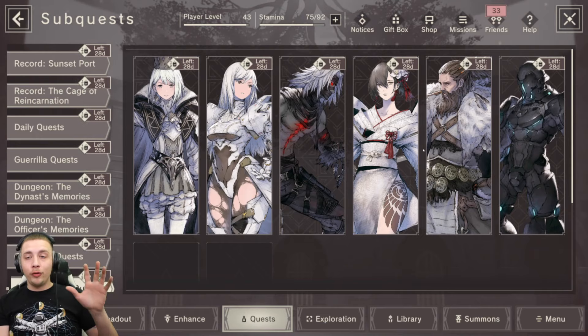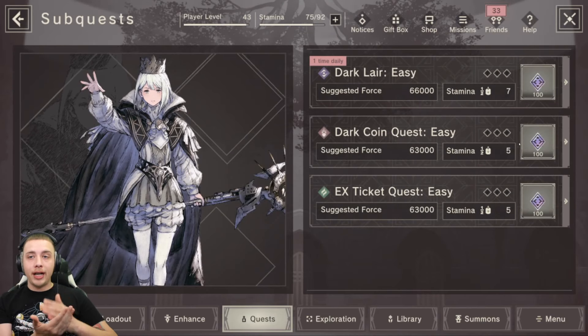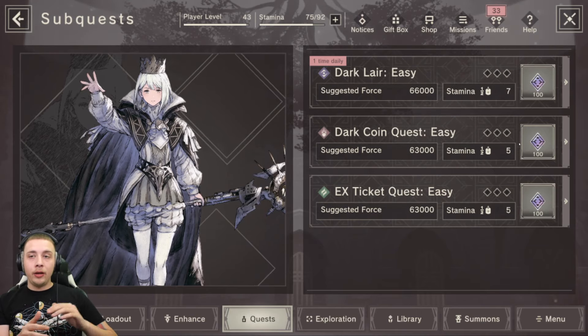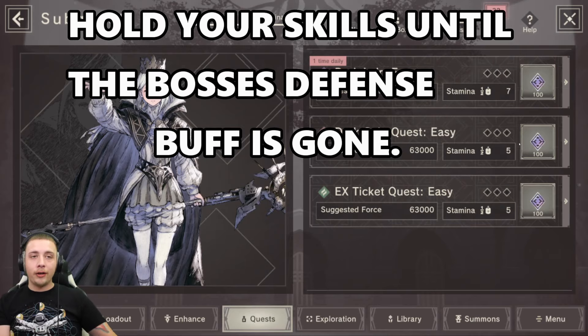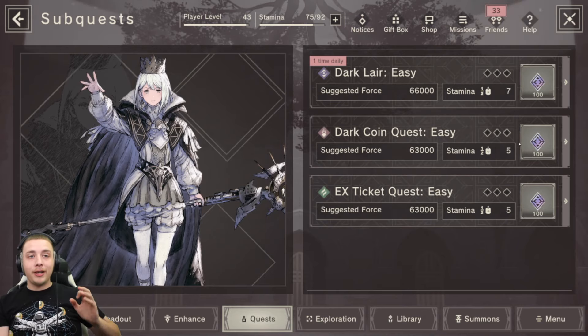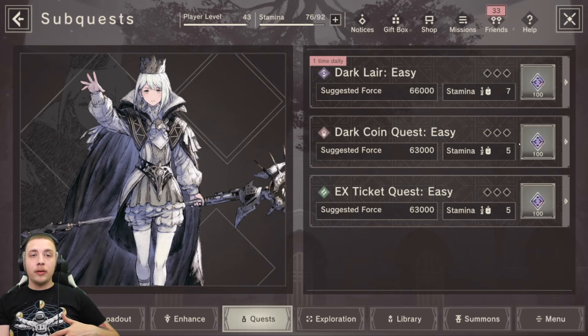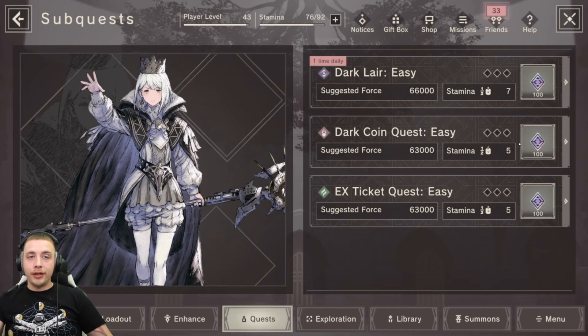I would say get in there and start doing normal quests first. Farm your summoning tickets and dark coins, but don't bring anything past stage four until you're ready to really jump into this content and farm the boss floors every day. Until you start clearing boss floors I wouldn't go too crazy - just farm your dark coins and summoning tickets daily to stock up. Make sure you're the dominant element on the boss floor. If you manual it, it'll be a lot easier because you can hold your skills until the boss acts, since once the boss hits 25% HP it starts AOEing.